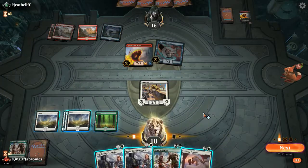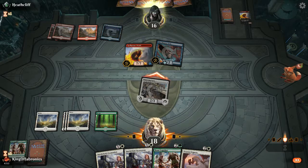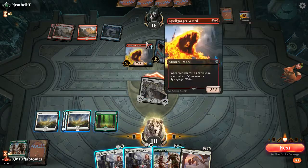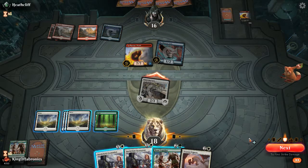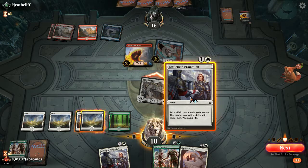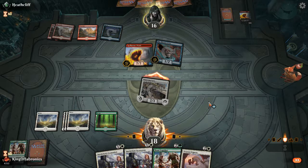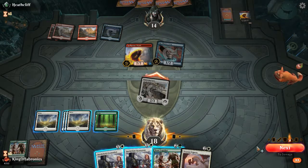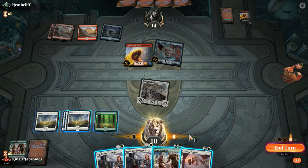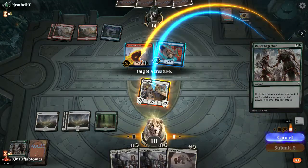There could be removal for the Pegasus next turn. If this becomes a 3/3 I can still grow it by one and Band Together on the Weird, I guess. I can just cast it now in fact. He probably has something next turn to remove this Pegasus, so maybe I just kill the Weird now. It's a pretty good target to kill — because if he casts a spell it's just going to get a buff from the Spell Gorger Weird. Let's just get rid of it. He could have Sprint to punish me, but I can Battlefield Promotion in response. Just going to end turn.